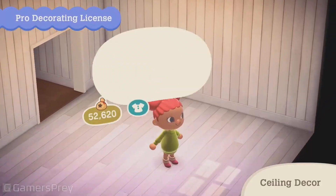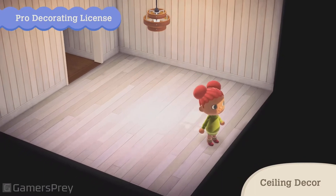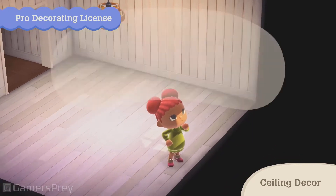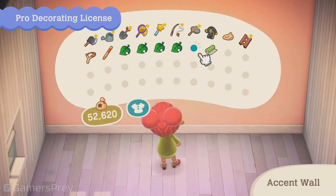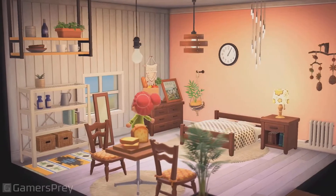With a pro decorating license, lighting and ceiling decor can be added to each room. Accent walls will also be available to give a single wall a different pattern. With these, more design options will be at your disposal.